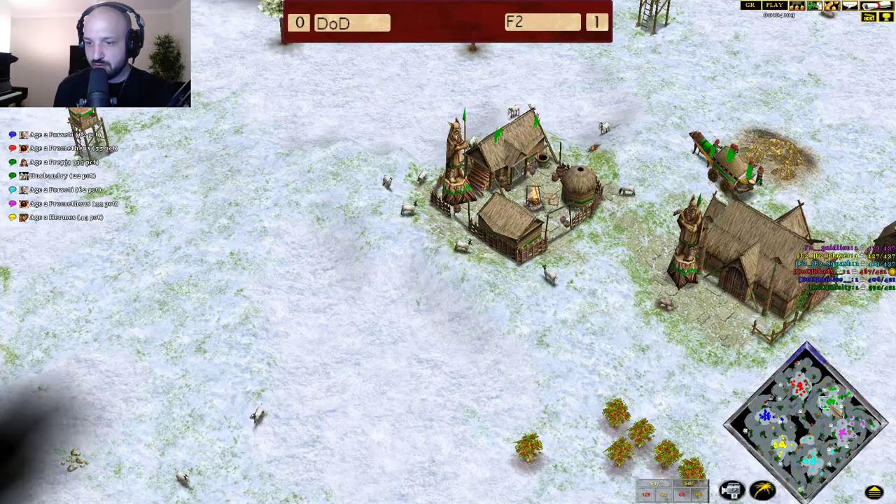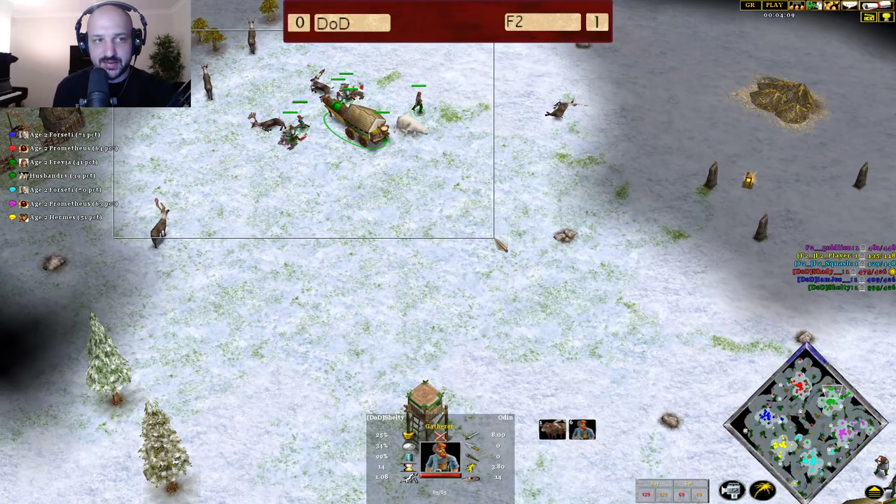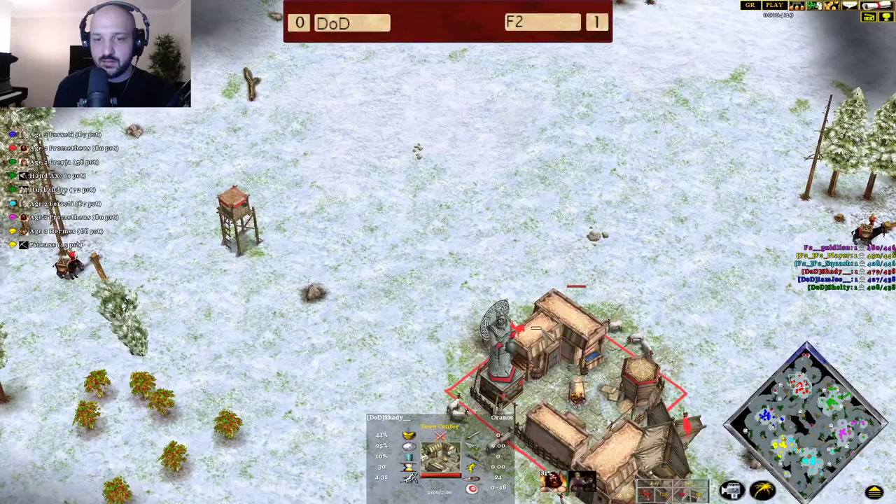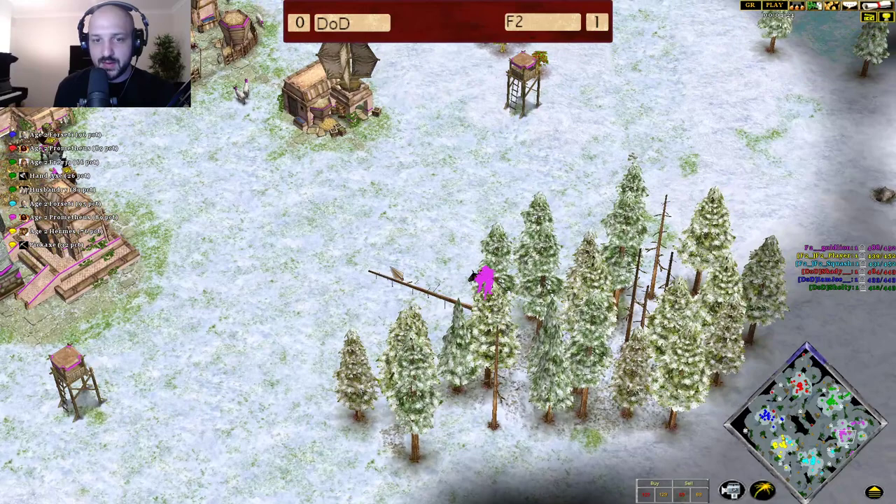More houses coming up, and Husbandry is on the way for Sheltie — really early with that Husbandry. Skadi is roaming around with that raven, going to be looking for a Forest Fire really early. You have to remember, Forest Fire plus the Shockwave is a real threat here.